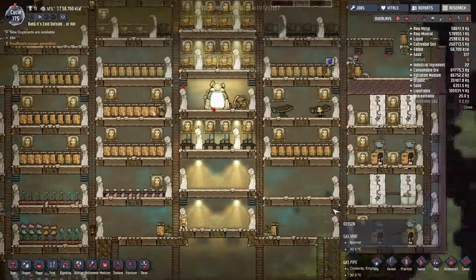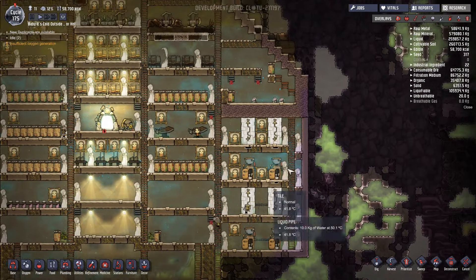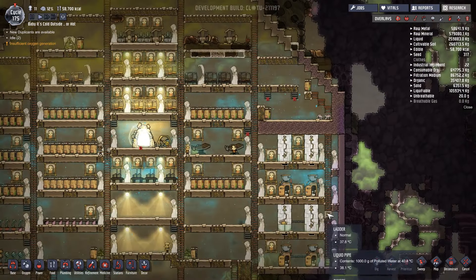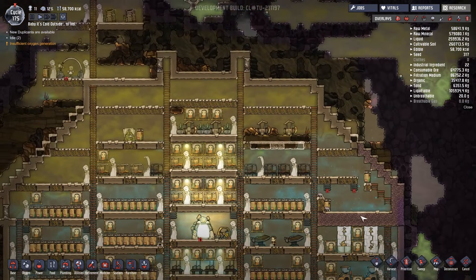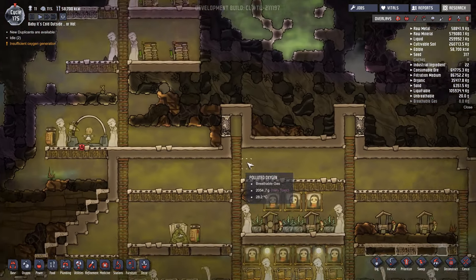We're going to do a bunch of other things as well. Putting the showers and toilets over here - to be honest, putting the toilets here wasn't maybe the worst decision, but putting the showers here I really don't think was the cleverest idea. So I think we're going to have a bit of a redesign. The other thing is they can't get through here at the moment.